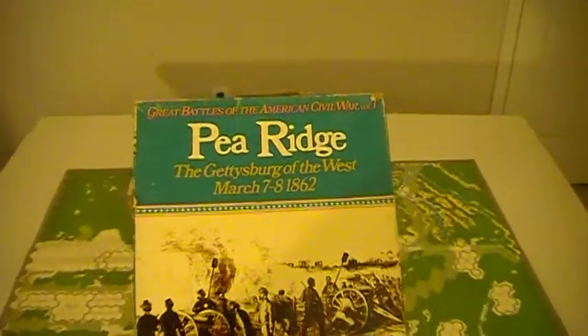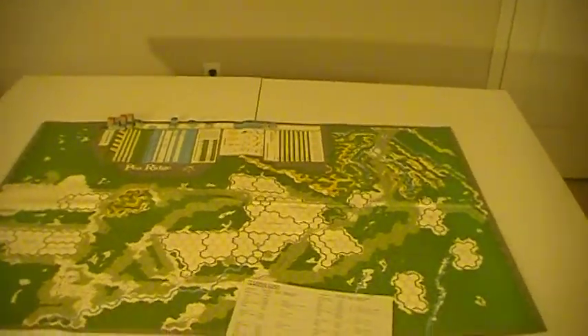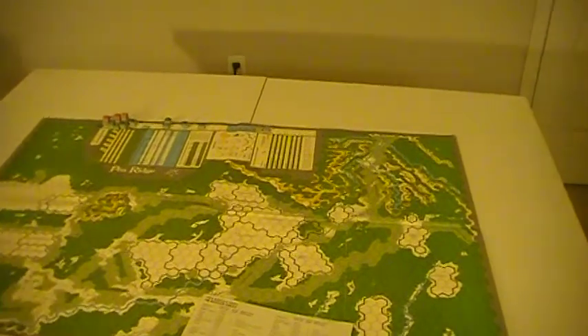Some things inevitably follow the others, and Pea Ridge inevitably follows Wilson's Creek. The magazine that came with Wilson's Creek gave a lot of the story leading through Wilson's Creek into Pea Ridge. This game is titled by SPI 'The Gettysburg of the West.' It's no Gettysburg, and this isn't really the West — this is the Trans-Mississippi, over in Missouri and Arkansas. In the sense that it is the climactic battle which determines that the Union is going to hold all of Missouri, basically.